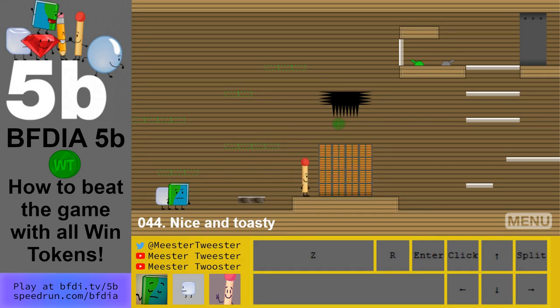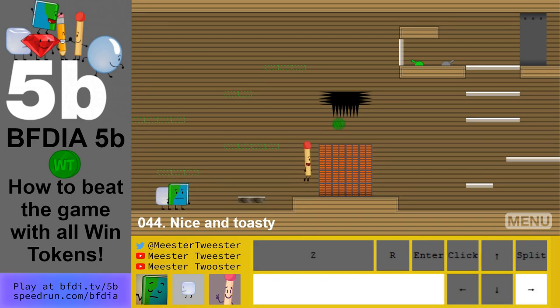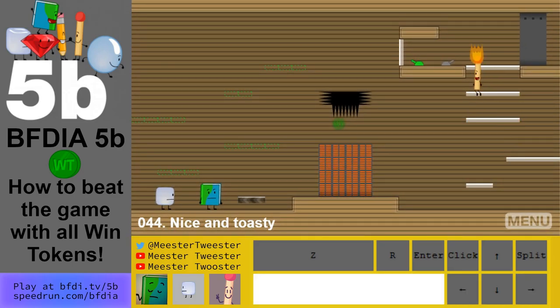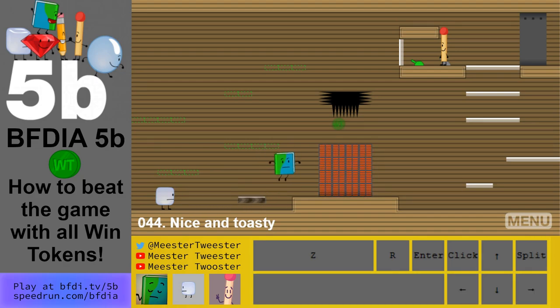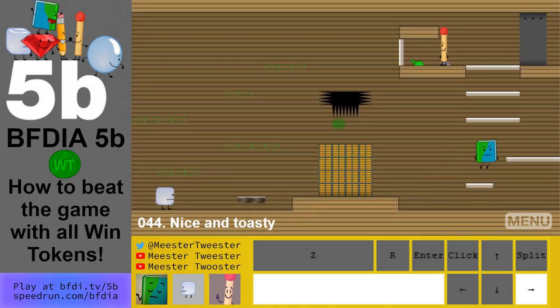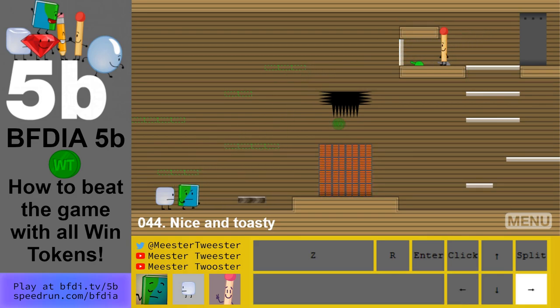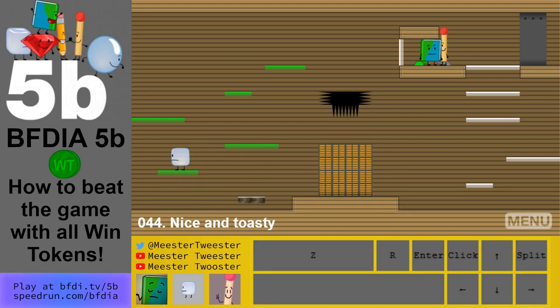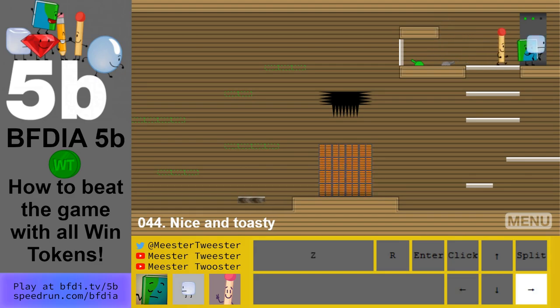Level 44: you can get it with Book or Match. You can jump across the slide over here because the slide doesn't kill you — only the bottom does. Lean against it and get the win token as Match. I'll also show how to get it as Book: get enough momentum, jump off the treadmill high enough, and get the win token. Ice Cube makes it through, Book throws Ice Cube up, and that level's done.